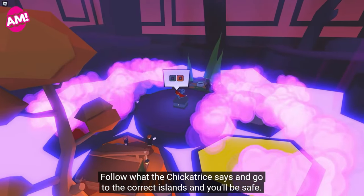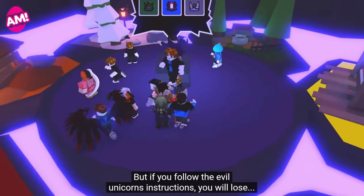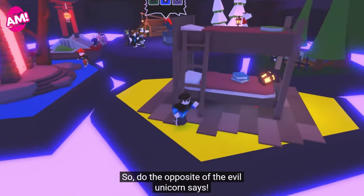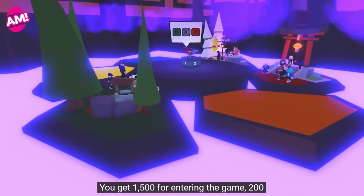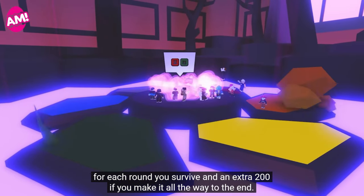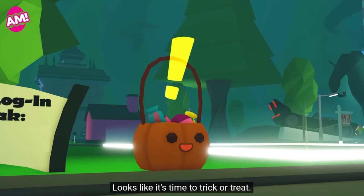Chick-A-Tri Says is back. Follow what the Chick-A-Tri says and go to the correct islands. But if you follow the evil unicorn's instructions, you will lose — so do the opposite of the evil unicorn. You'll get 1,500 candy for each round you survive, and an extra 200 if you make it all the way to the end.